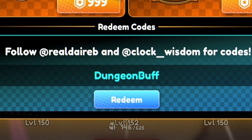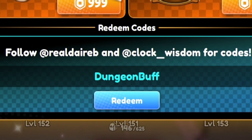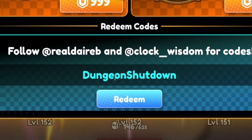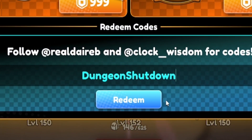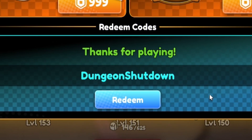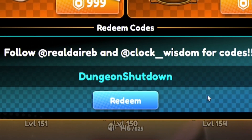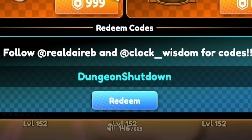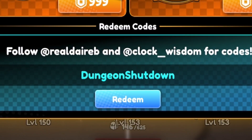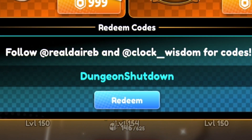Next, redeem dungeon shutdown — D-U-N-G-E-O-N-S-H-U-T-D-O-W-N. If you want to speed up redeeming codes, go to rblxcodes.com where you'll find a full list of all the newest working codes for the game. You can just copy and paste them, which only takes a few seconds. I'll go there now and redeem all the newest codes from that site.